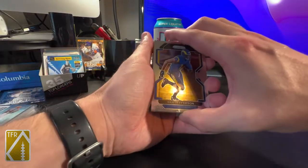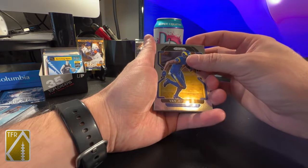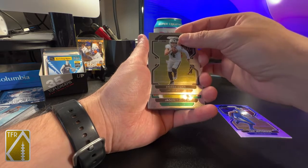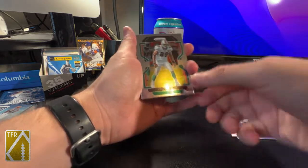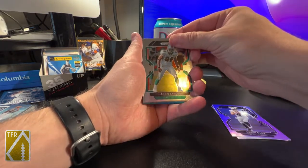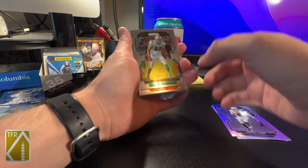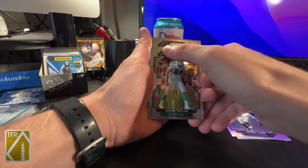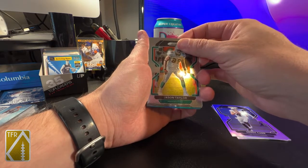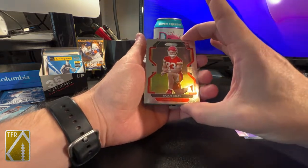Alright, so here we go — should be three base, I believe, and then a rookie base, then like a silver and a green or something. I can't remember the exact order. First card — Chase Taylor. Oh, that looks orange — I would love a Jamar Chase base. Okay, that wasn't orange, it was red, so it's a Chief. Could be Nick Bolton or Noah Gray — I'm gonna guess Noah Gray. And boom, Noah Gray! So there's our base rookie.